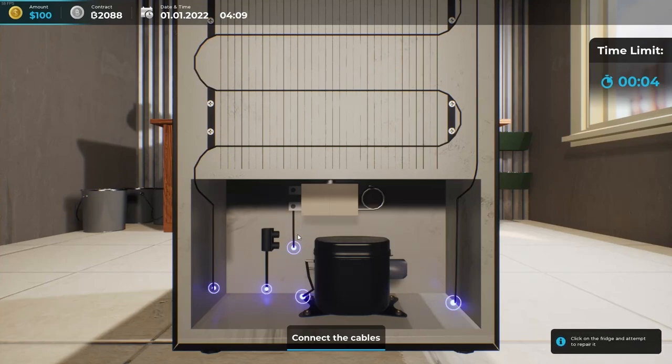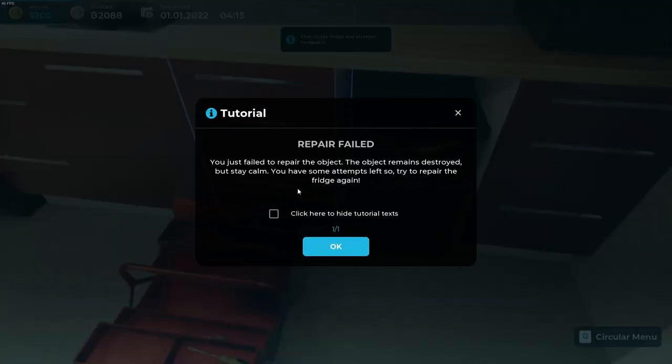We want to click on this part and apparently I fried the fridge. Repair failed. You just failed to repair the object — the object remains destroyed. But stay calm, you have some attempts left, so try to repair the fridge again.